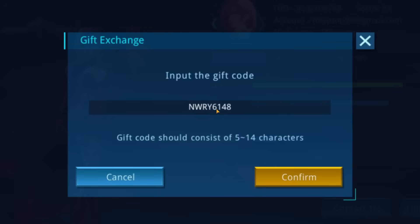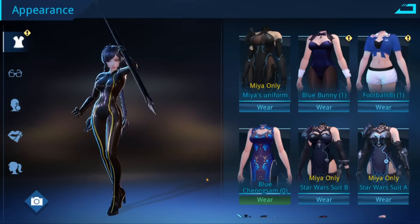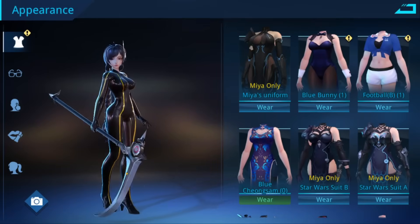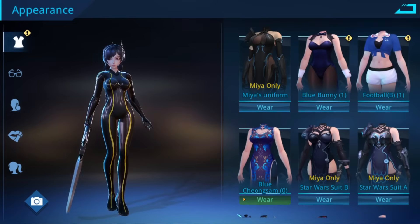Confirm that code and you can get yourself 10 free summons and a unique fashion item. Then head over to your heroes, select the hero you want to equip the new item to, unlock it, equip it, and there you go. It's completely free to play and should be available on all app stores. Angel Legion — give it a search, and who knows, it might be your new favorite gacha game.